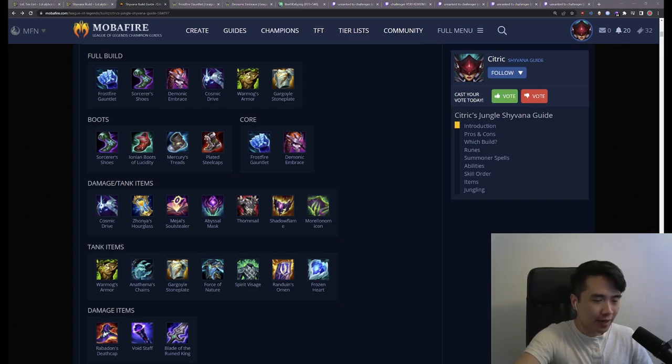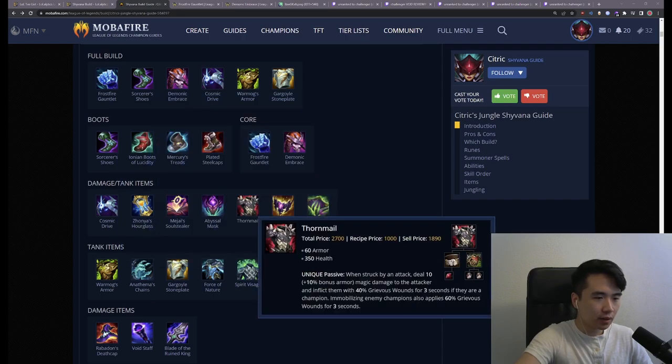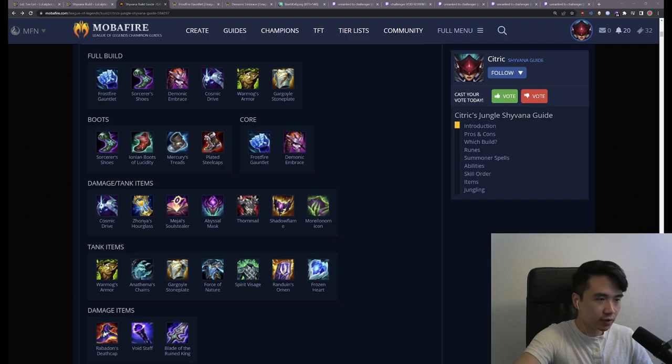The most common items I'm buying for third item are probably: Cosmic Drive, Zhonya's, Magi's if possible, Abyssal Mask, Warmog's, Anathemas, and Thornmail as well. These seven items are probably the most common third item choices I always go.